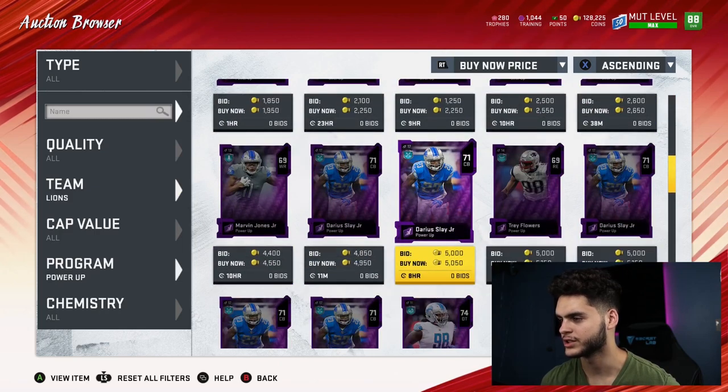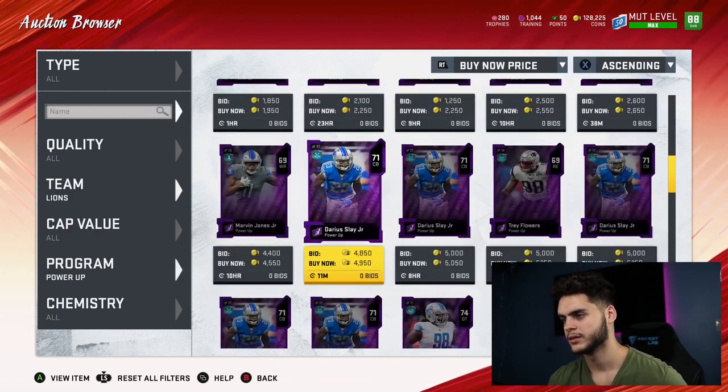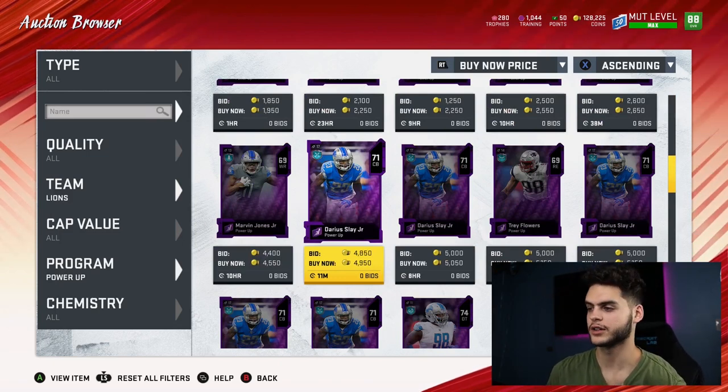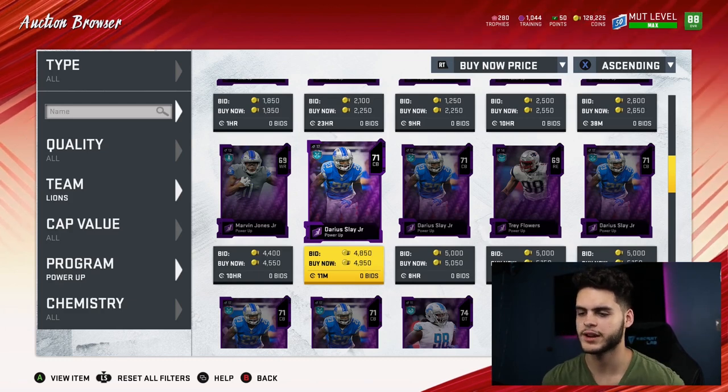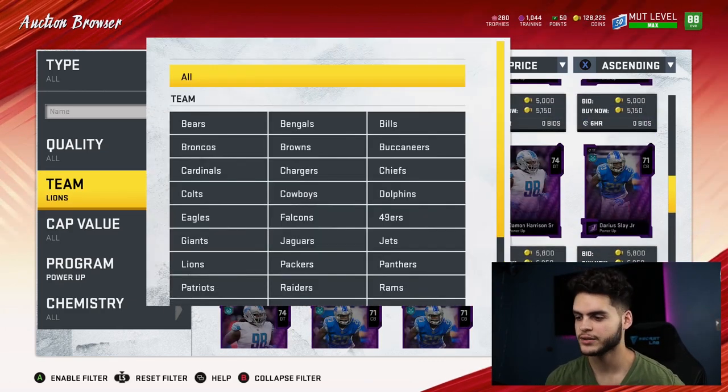Number eight: Darius Slay Jr. at 4.9K. For a card that's gonna be one of the top corners in the game every single year — he always gets a solid card. He has a steam builder right now so don't expect a card right away, but a new card is definitely coming soon. Highly recommend you invest in him.